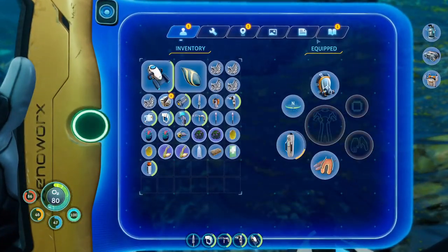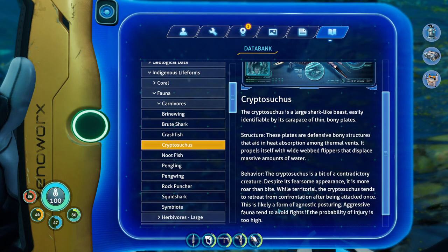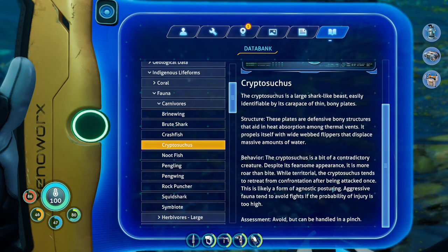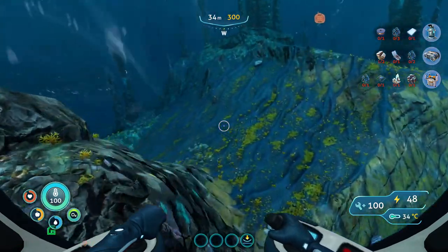All right, let's see how dangerous this thing is. I'll just call it a crypto. It is a large shark-like beast easily identified by its carapace of thin bony plates — these plates are defensive bony structures that aid in heat absorption among thermal vents. It propels itself with wide webbed flippers that displace massive amounts of water. The crypto is a bit of a contradictory creature — despite its fearsome appearance, it's more roar than bite. While territorial, the crypto tends to retreat from confrontation after being attacked once. Avoid, but can be handled in a pinch. I do need more lithium though.